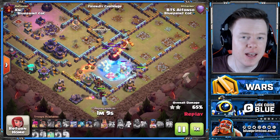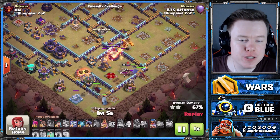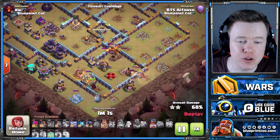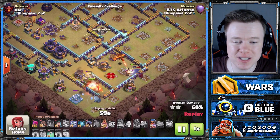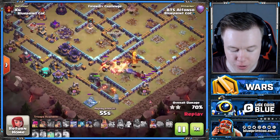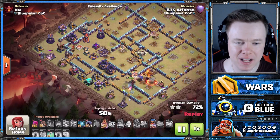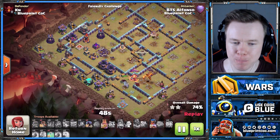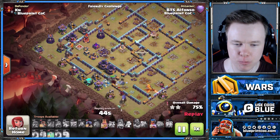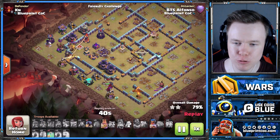That's something really good about this army compared to Super Archer Clone attacks. Super Archer Clone attacks — you use every spell at the start. So if a single Inferno locks on your Queen, too bad. You have to accept that that single Inferno will never leave your Queen alone. Whereas with this, you've still got a couple of extra spells, which is why I definitely rate it as an army. A non-typical army is the way I would put it, but still extremely effective and much harder to bait.